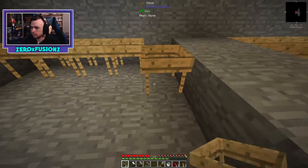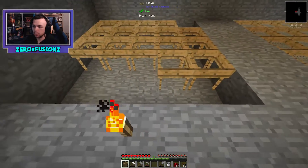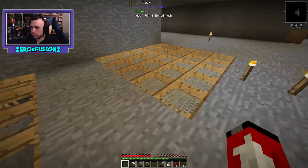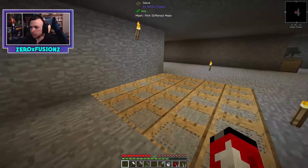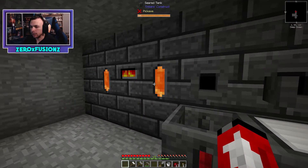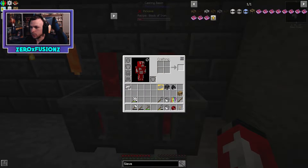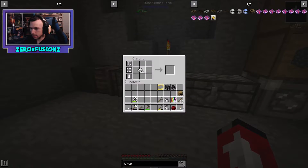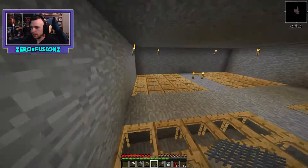Let's place all the sieves down so we know exactly where we stand on meshes. I need to recreate all the string ones. The plan is: upgrade string to flint, then flint to iron, then iron to diamond. Let's go — we didn't run out of iron, so we can create 10 iron mesh.